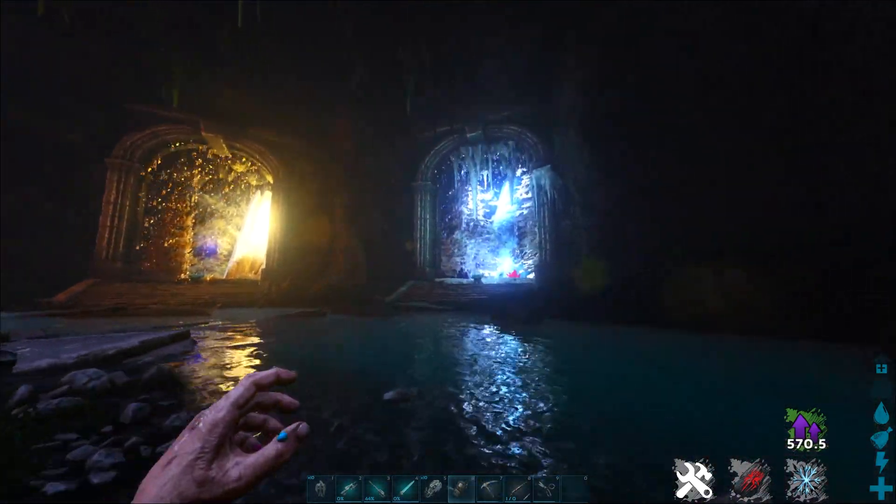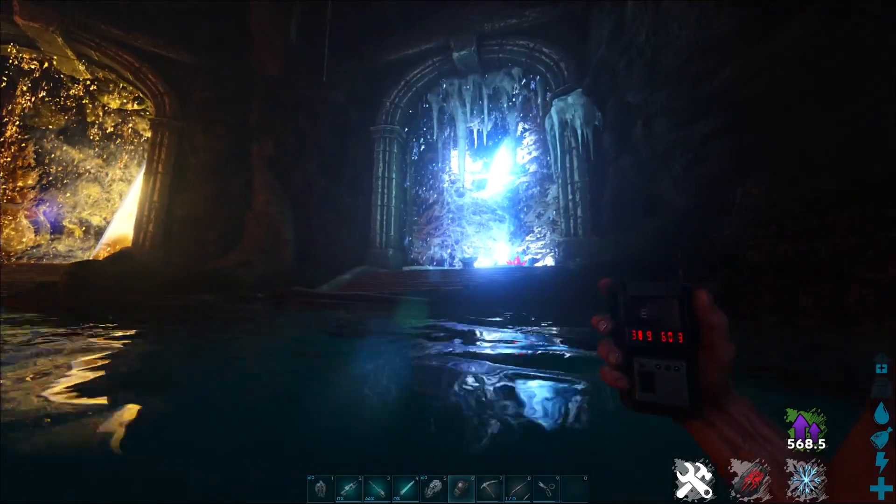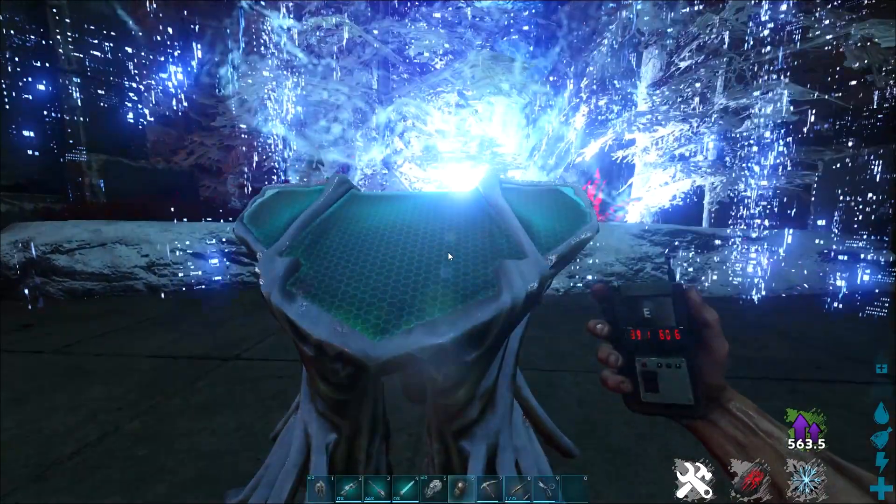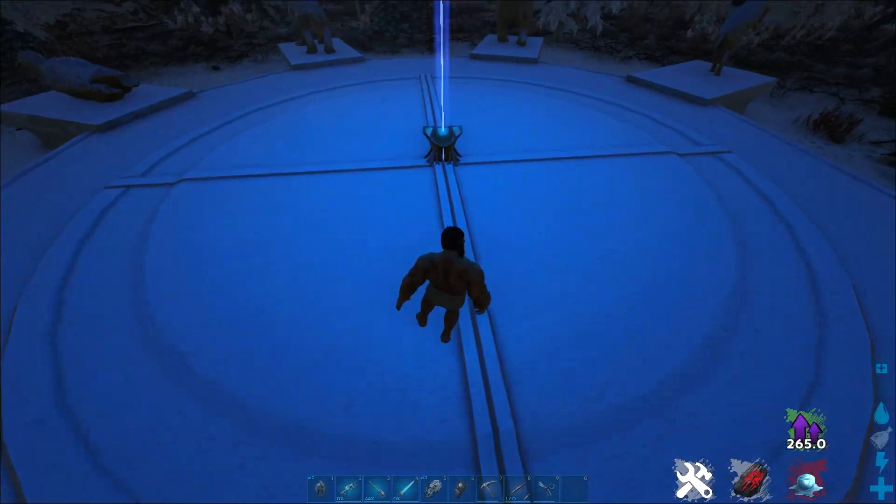In order to get to Jotunheim, you go to the Portal Room at this location over here — you should already know how to get here, but I do have a video for this if you haven't done this before. You go to the terminal on the right, the icy-looking one, and you go to this location.